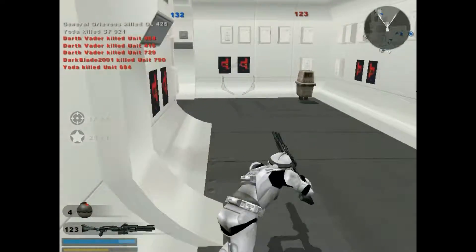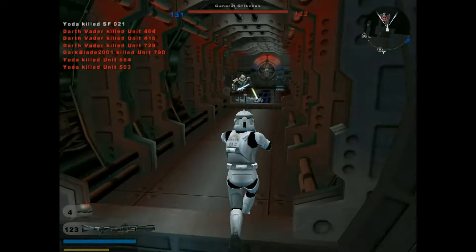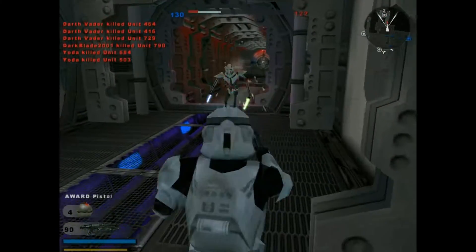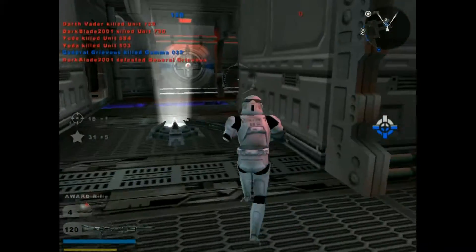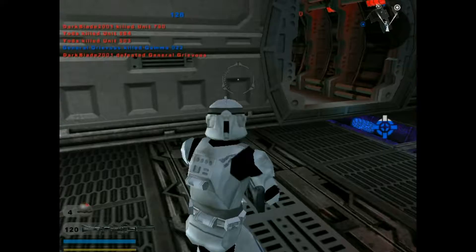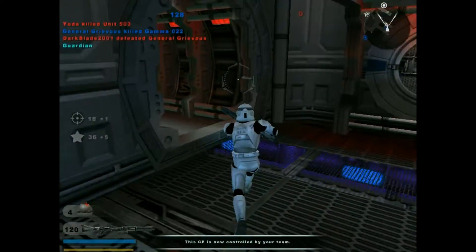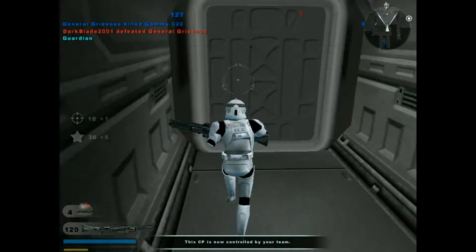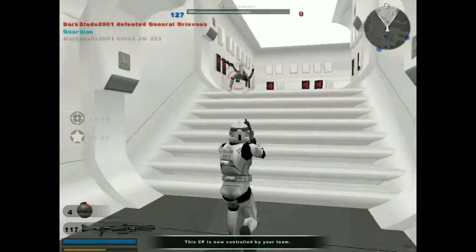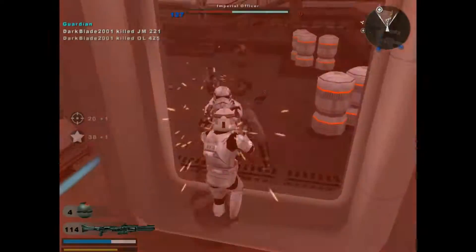I've killed one from every faction now, including my own. It seems as though General Grievous has exited the battlefield. Taking down Grievous, that's good. Empire has taken out the CIS command post. That's the thing too - another command post for the Republic. A lot of the time it ends up plastic boys against each other because this back faction often gets eliminated pretty quick.